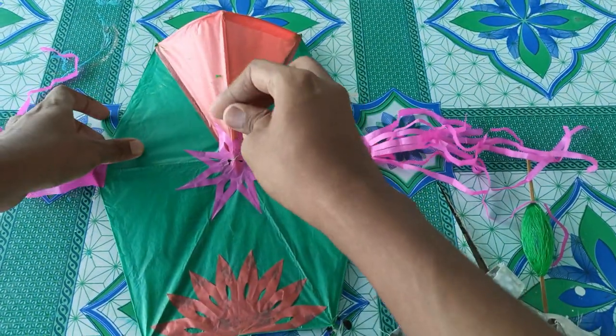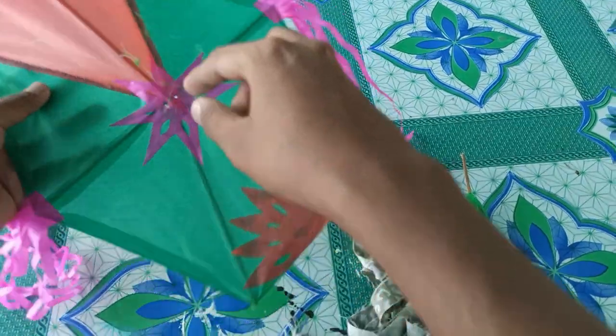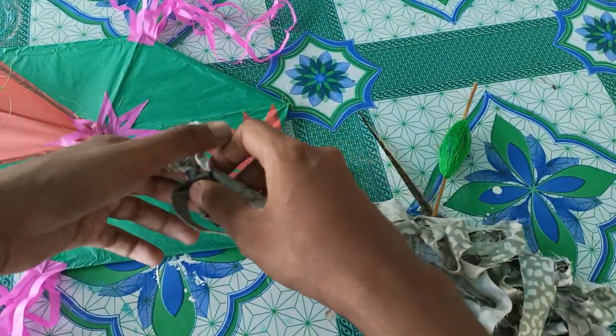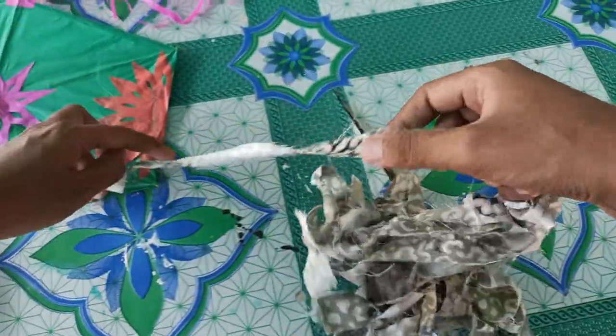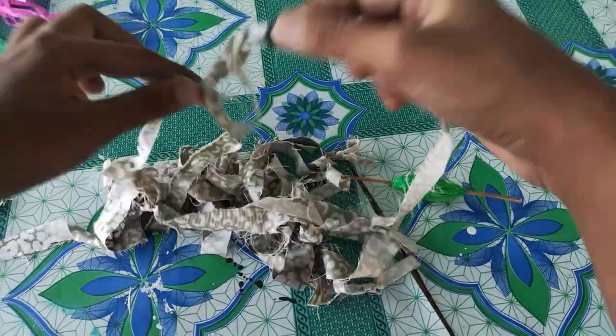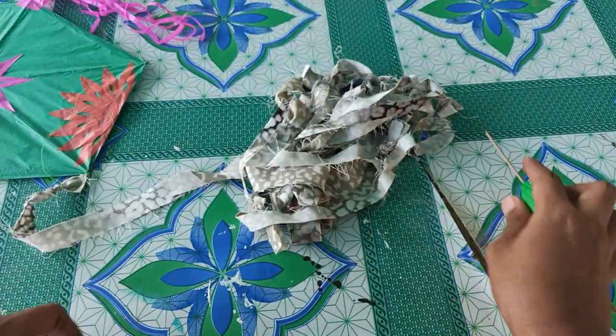So this is the loop for the kite. This is the tail loop here. The tail that we will be using is clat with 8 yards in length, plus the twine. So let's go fly the kite.